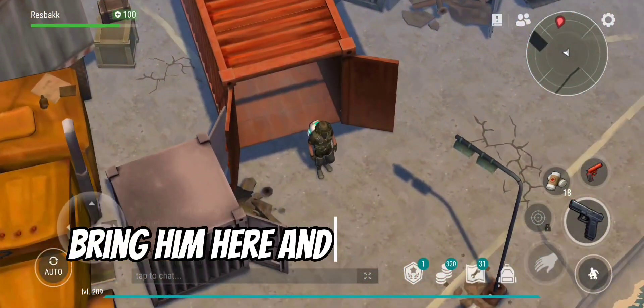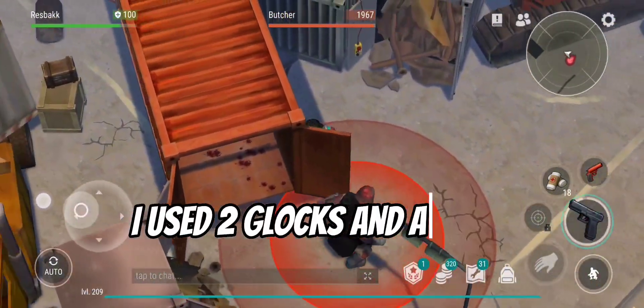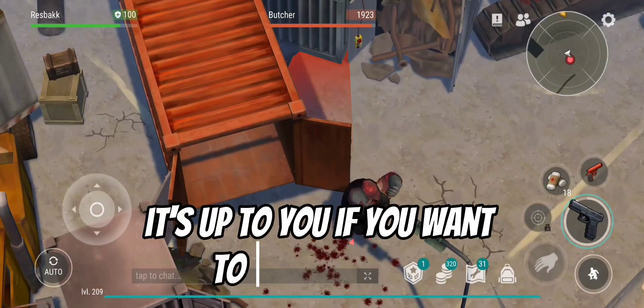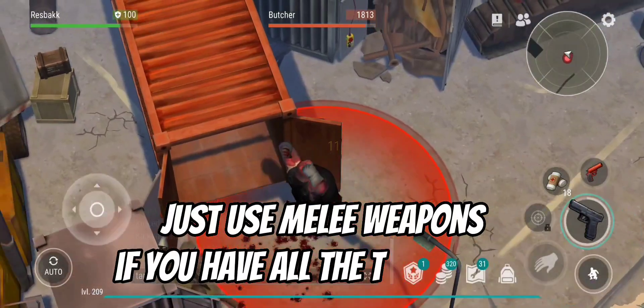Bring him here and do the wall trick. In this video I used a glock and a flare gun to kill the butcher. It's up to you — if you want to do it cheaper, just use melee weapons, if you have all the time.